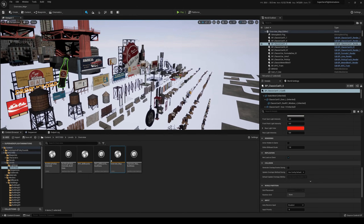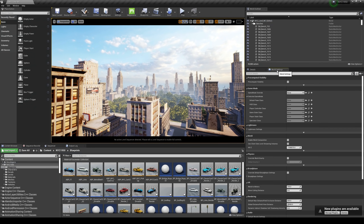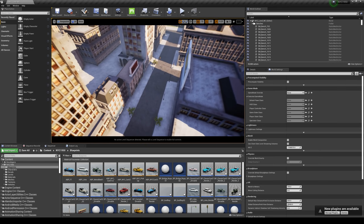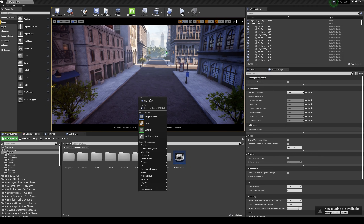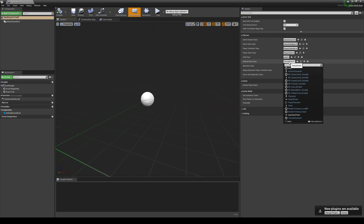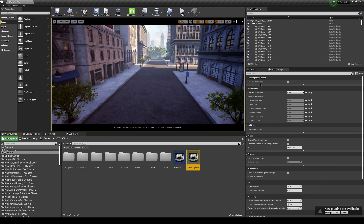Let's hop into Unreal Engine 4 to show how you can drive these cars. Here's the project in UE4. Since it doesn't come with a game mode, I'm going to show you how to create one quickly for new people out there. Just right-click, Blueprint Class, create a Game Mode Base, then double-click it and in the Default Pawn Class change it to whatever you want — I'll go with the Pickup Truck. Compile and save, then go to World Settings and choose that new blueprint as the game mode.